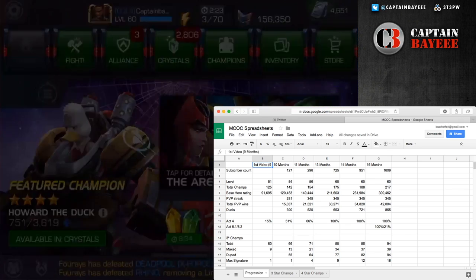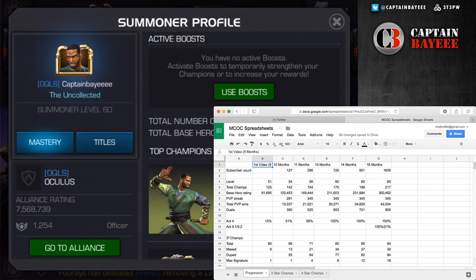Level-wise, if I pull up my profile — most of it's probably going to be blocked — you can see I am level 60 still, obviously no increase there. I have 217 champions; I've gained almost another 30 in the last two months, a lot of them three-stars and about half four-stars because of that 21 four-star opening. Hero base rating has jumped up almost 70,000 in the last two months, big part because of one of my rank-five four-stars.